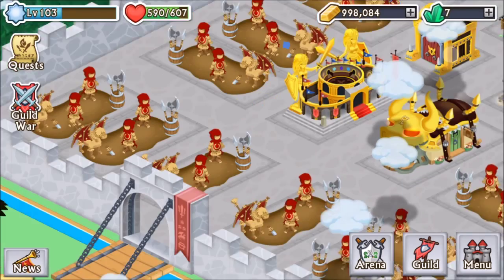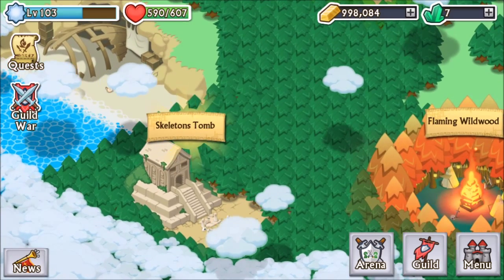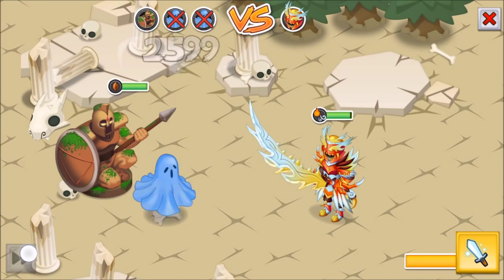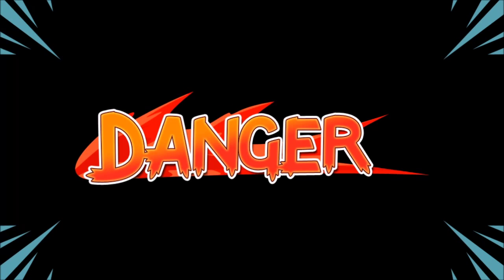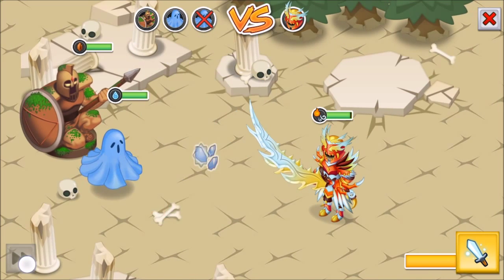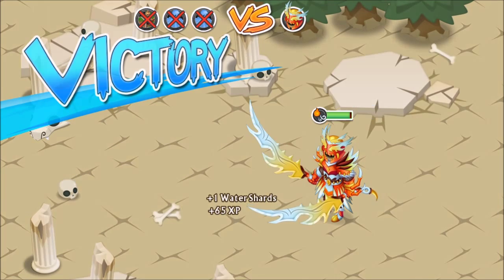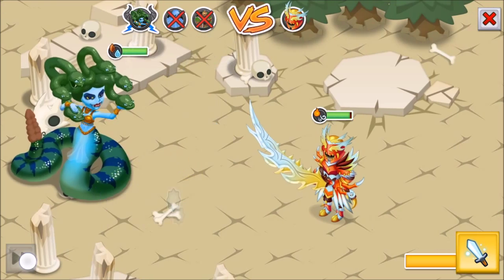Now of course, the easiest one most people know of is to go into Skellicon's Tomb and just fight to the end. At the end, each boss, as long as you finish it with a special attack, will give you two Snakeskins. Now, when you get eight Snakeskins, you can craft Snakeskin Armor, which is water and earth, and would be good for upgrading your water and earth armors.